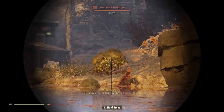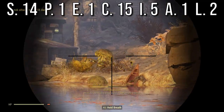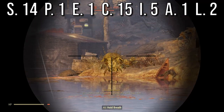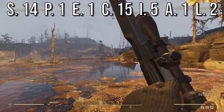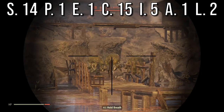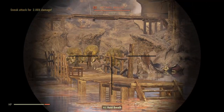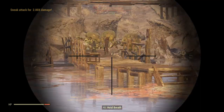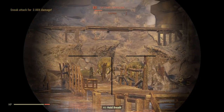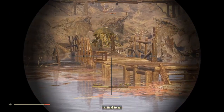The SPECIAL for this build is 14 Strength, Perception 1, Endurance 1, Charisma 15, Intelligence 5, Agility 1 and Luck 2. I got this build up to level 32, so there's still plenty of room to invest more points. As you can see, the two most important stats for me were Strength and Charisma — this helps you carry the most items and get the best price for them.